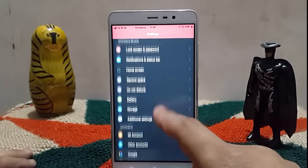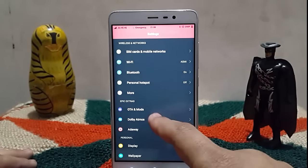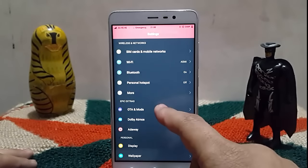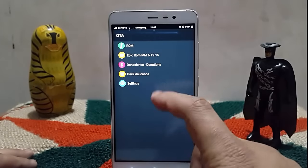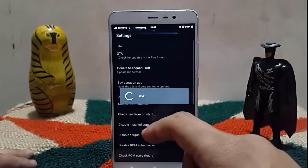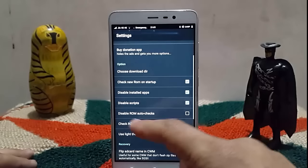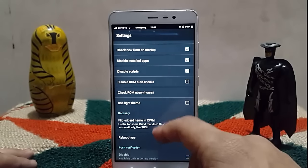The first thing where it differs is the Epic Extras. We have Dolby built in, Ad-Away which is already built in, OTB modes, and we can choose icon packs. There are various settings you can check out, like donating to the creator, disabling ROM auto checks, checking ROM every hour, light theme, and so on.